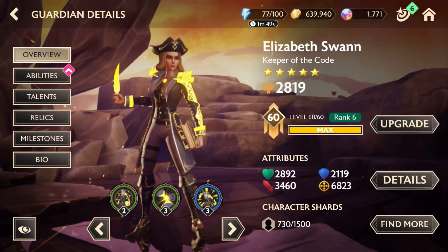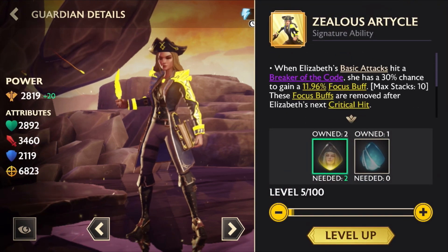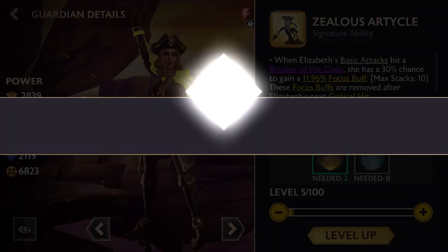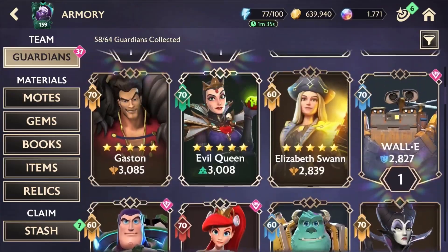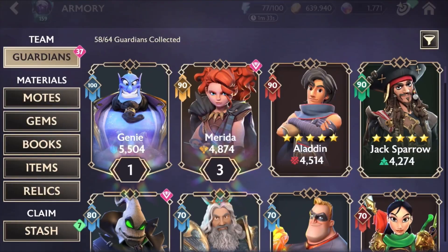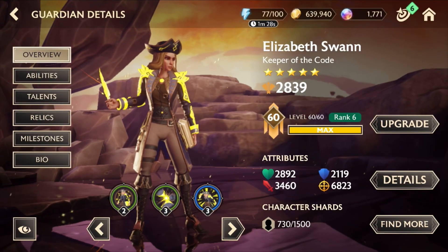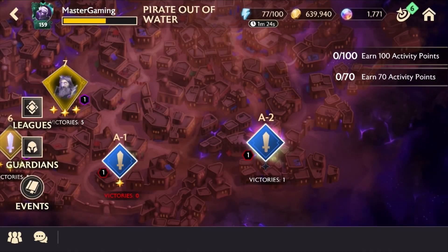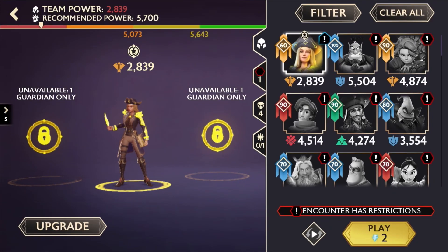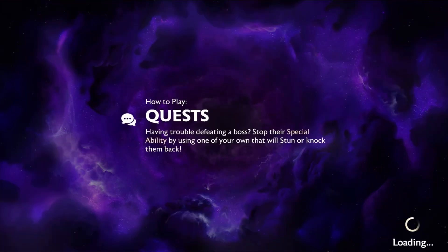Now I have her at five star which is really good, so I'm gonna be doing the master mode and let's see what we can do. It's gonna be a very tough fight — the A1 is pretty smooth and you can do it easily, but the A2 is really hard. It took me a lot of tries to win, so I'm gonna show you how to do it and hopefully make it easier for you.